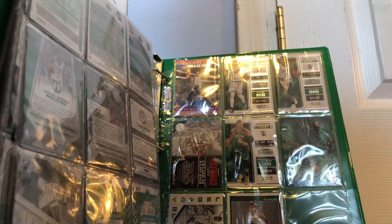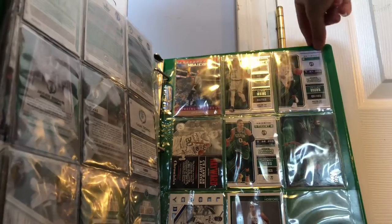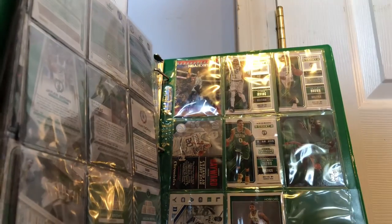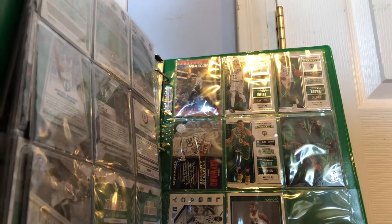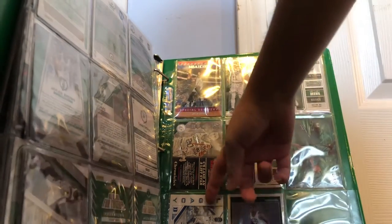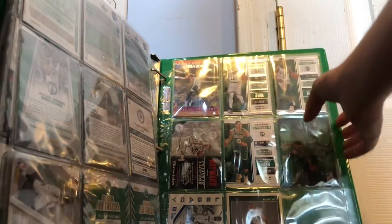In the last page we have Special Delivery Jalen Brown NBA Hoops. Kyrie Irving Season Ticket. Jalen Brown Season Ticket Contenders. Chronicles Gordon Hayward. Jason Tatum Season Ticket. Marcus Smart End-to-End NBA Hoops — I traded for that with Peanut Patterson. Kyrie Irving Legacy, really nice. And Al Horford NBA Hoops. So that is the end of the binder.